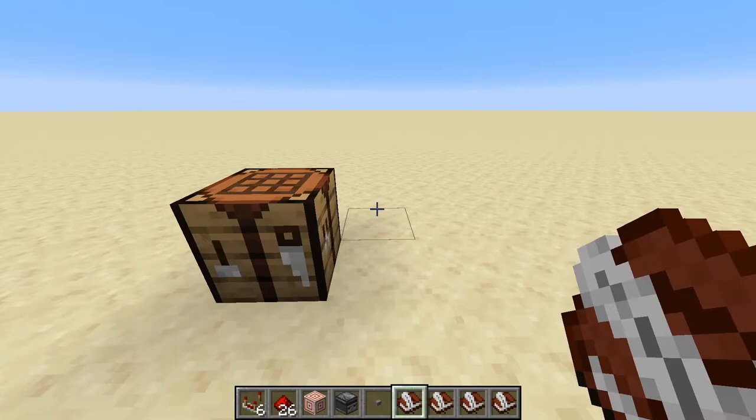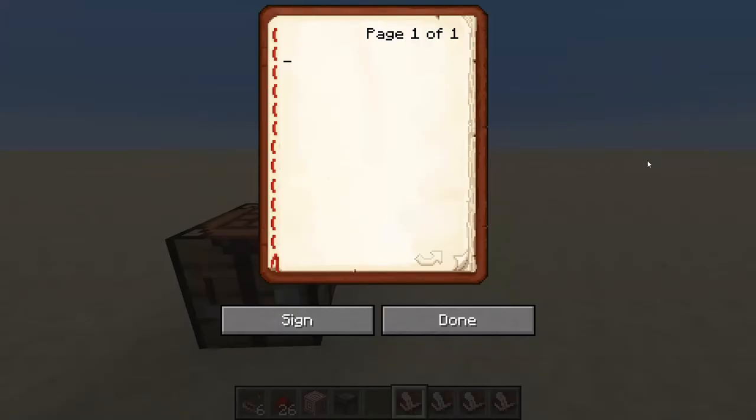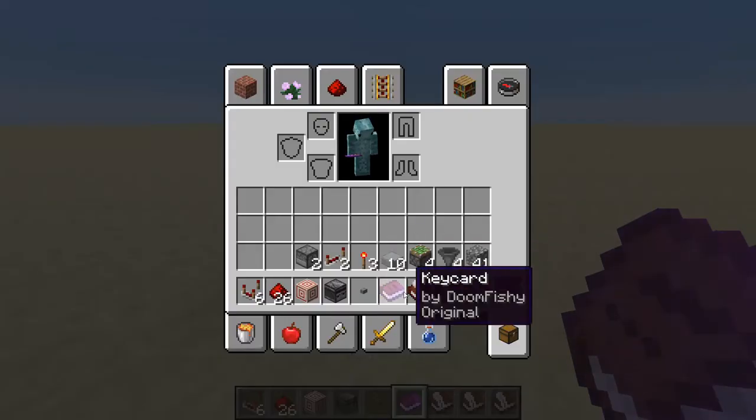So the first step is to go ahead and make your keycard book. With one of your book and quills, you can go ahead and just type something in this space right here — it really doesn't matter. Let's just type 'this is a keycard.' And then you want to sign it and call it whatever you want. So I'm going to call it keycard again. We sign it, and there we go — we have our original.